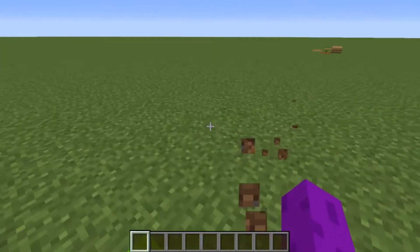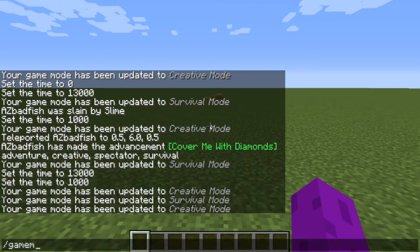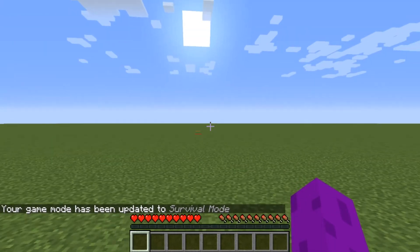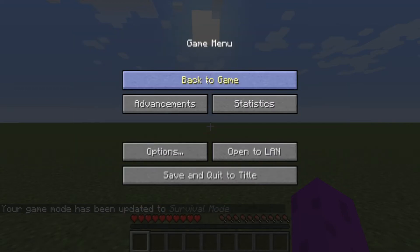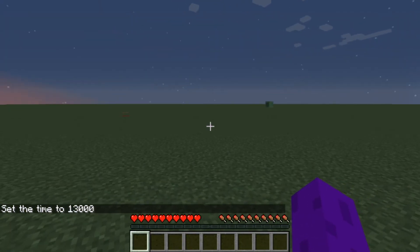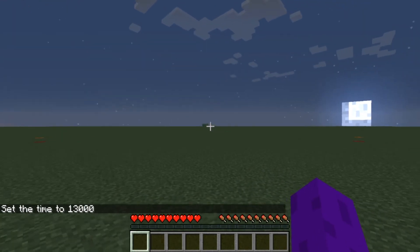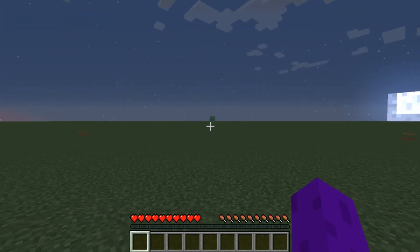So if we run over here just to show you what I mean, we'll switch to survival so that mobs will spawn, make sure we're on hard difficulty and that it's night time. Now unfortunately this is a super flat world so we're probably not going to get too many spawns other than slimes, but they tend to follow the same rules.